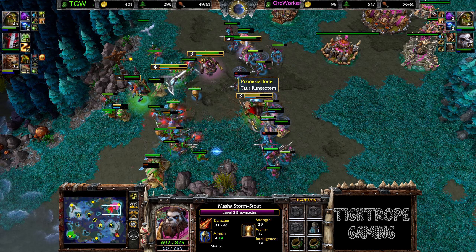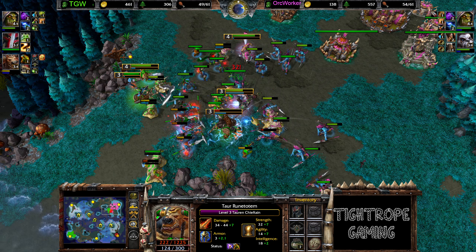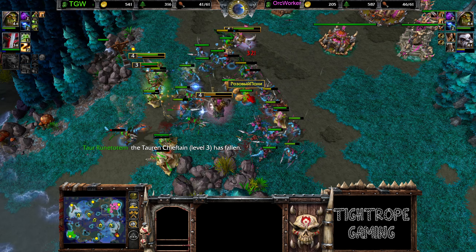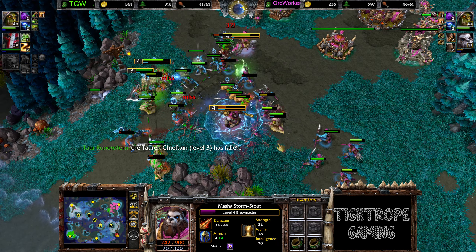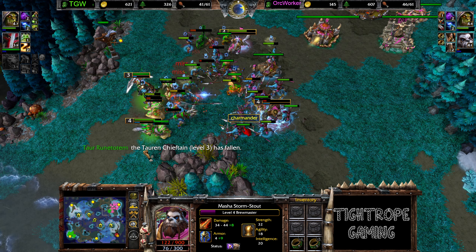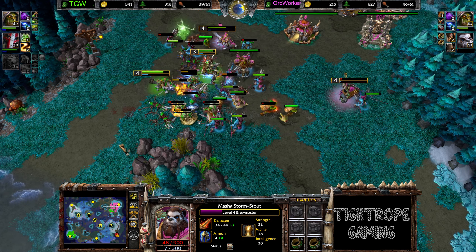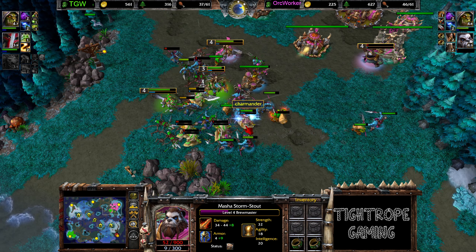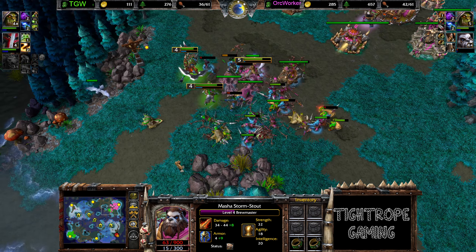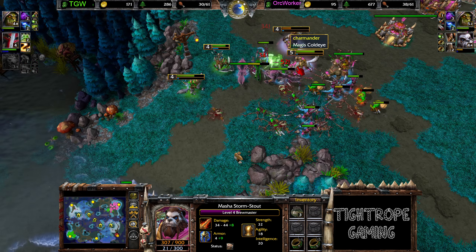Chain Lightning coming back the other way, big stomps. Getting focused, getting purged — in trouble. One more stomp, but he can't get away. Panda now getting focused, but he's got those two rings — he's taking a hell of a beating. A little bit of a miss chance going as well. The Panda's still alive, but he runs back in — still alive though. And now it's pretty much just Shaman versus so many Headhunters for Orc Worker. How is TGW gonna win this one?